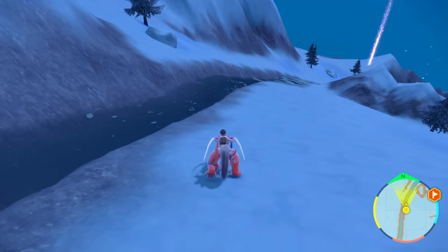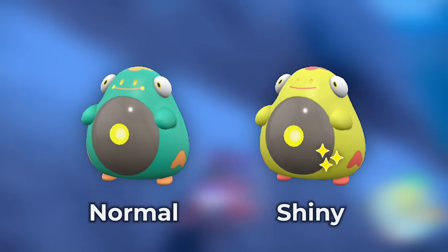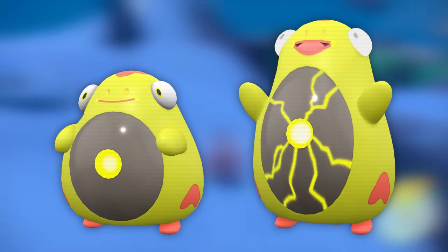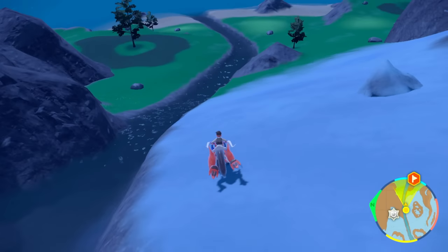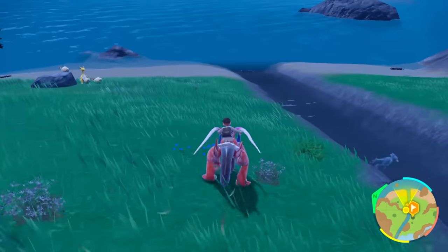Just keep going down this thing, make sure you're looking and keep your eyes out because they can just spawn right in front of you. There's another family that spawned there. Bellibolt is going to be very obvious — its shiny is going to be very clear, a much brighter, yellower shiny. There's another family, and pretty much you just want to run up and down this hill area to get these Bellibolts.